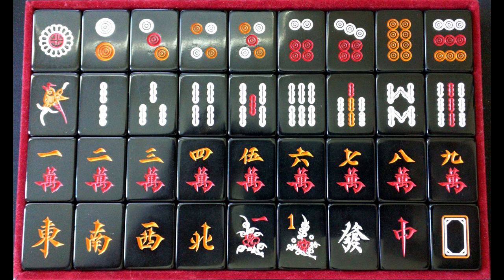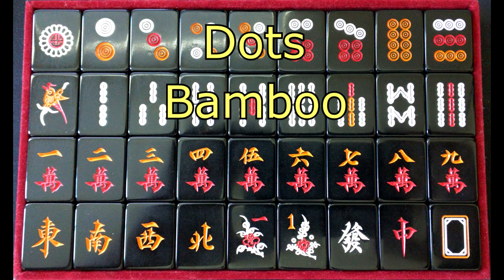So first let's look at the Mahjong set itself. This is my personal set — it has black tiles. Most of the time you'll see white tiles, but this is what I got. A Mahjong set has four suits. First at the top are the dots, or pin. The second, we have the bamboo, or soul.